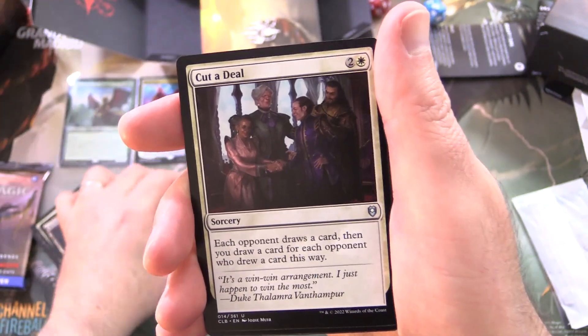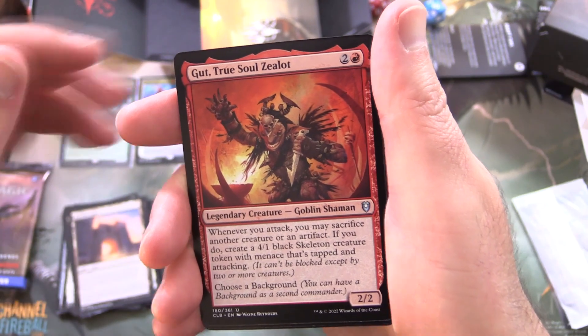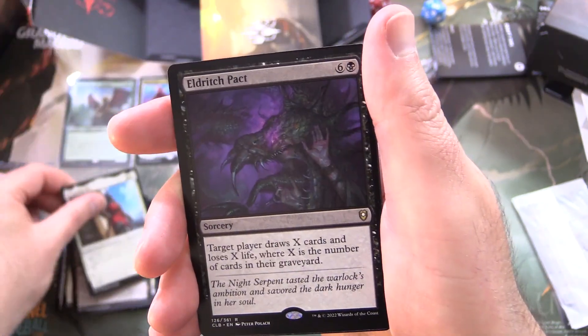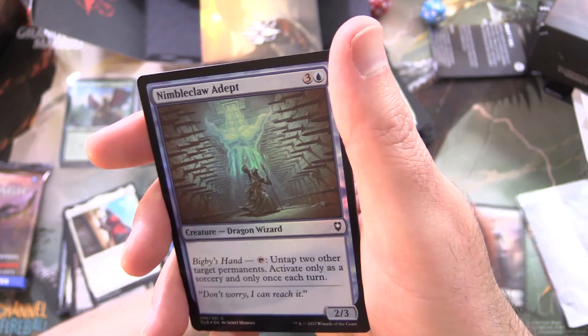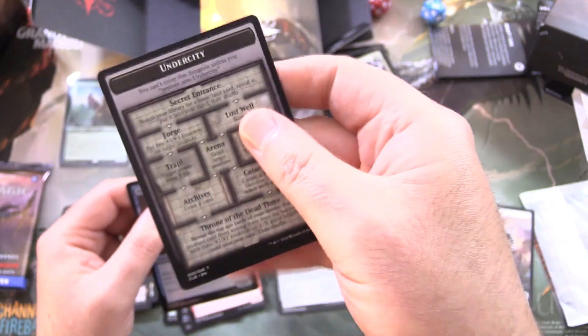Feywild Caretaker, Cut a Deal, Gut True Soul Zealot — a Goblin Shaman — and Flaming Fist is the background. Eldritch Pact for the rare, along with a Nimble Claw Adept, a foil, and the Initiative.